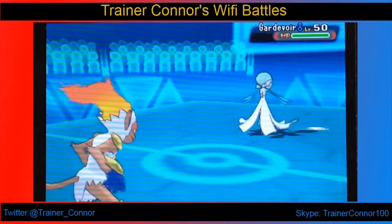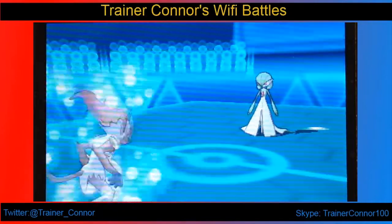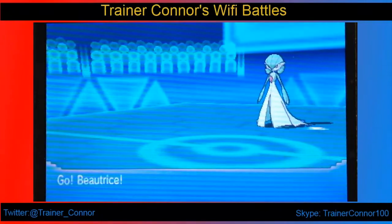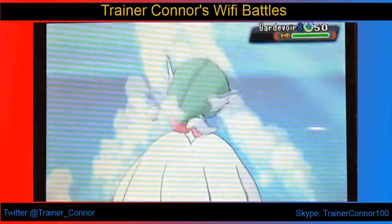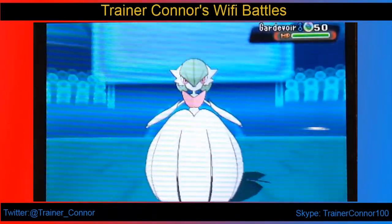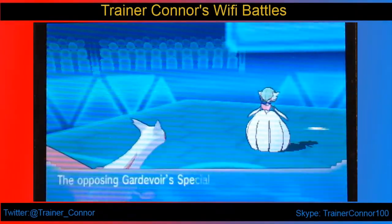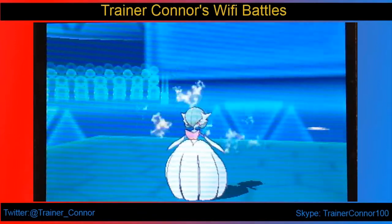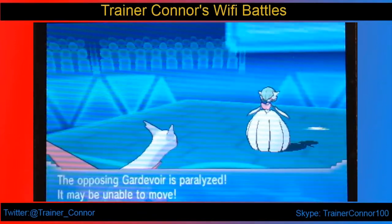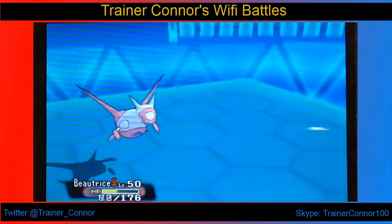I'm expecting a switch of some sort, so I decide to go for Fire Punch, but he chooses to stay in. Seeing that he couldn't do very well means he's a more offensive Spiritomb. Now Gardevoir comes out — Gardevoir can be a little bit annoying. It could Mega Evolve, which I'm about to face. I'm hoping to paralyze it with Beatrice, but he goes for Calm Mind, which is very scary — I don't want a plus-one Mega Gardevoir on the field.